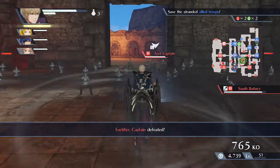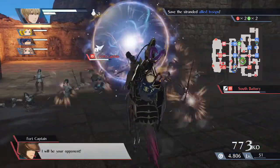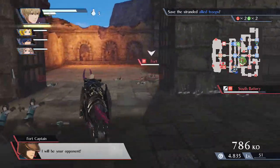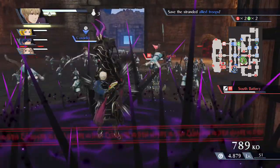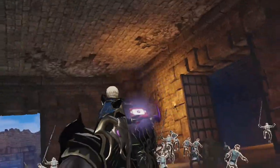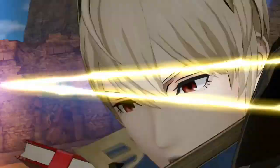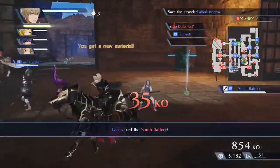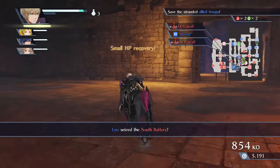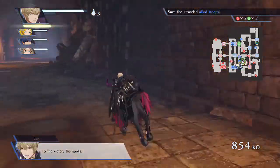Two, three, four — mission complete! Okay, so I don't think I have his complete combos yet. It's a shame, I'm sorry. Leo seems kind of weak too. Maybe it's just because he's a low level compared to my other characters. What am I doing? I gotta be saving my stranded allies. To the victor the spoils — okay, that's a great quote no matter what.